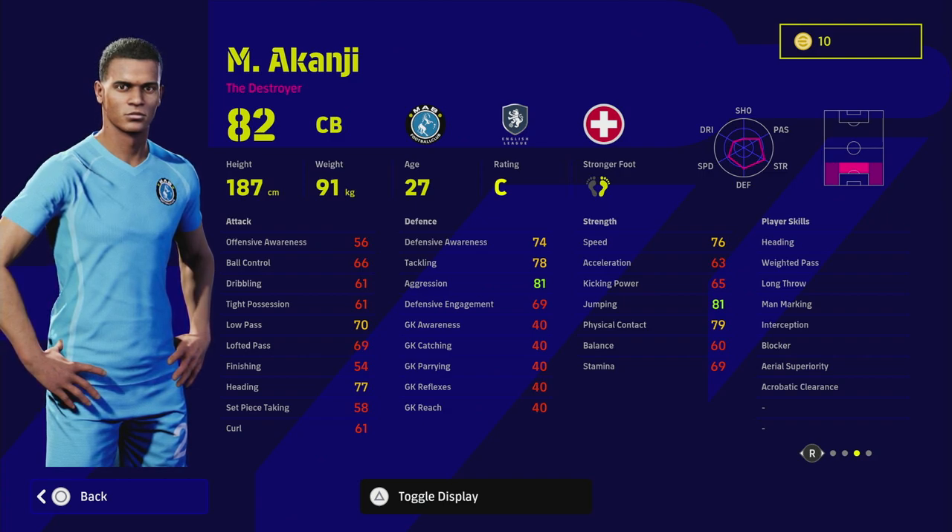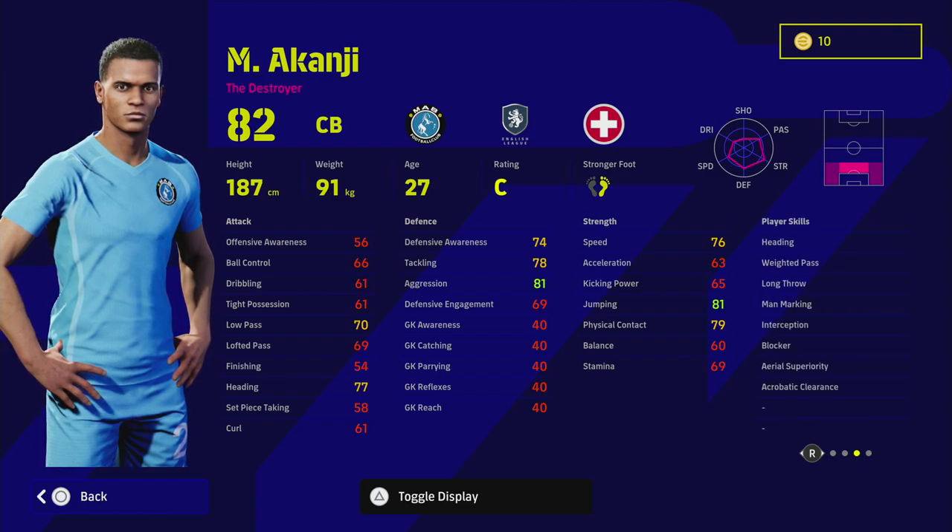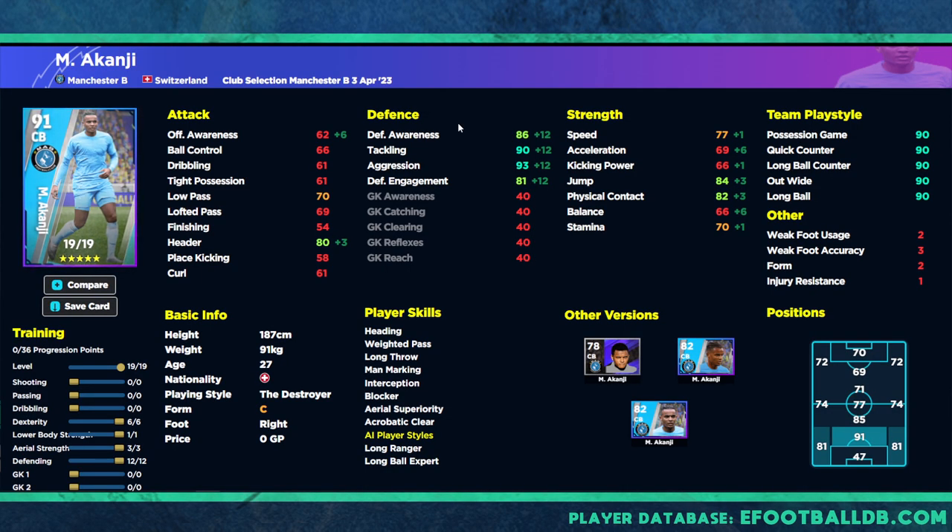Akanji is going to have Destroyer as a play style, so if you have a player you're used to playing with as a Destroyer, he'll handle very similarly. Looking at a maxed-out level version of him on eFootballDB, we're focusing on his defensive capabilities first. He's got good solid defense — we can get that up 12 points. We don't need to focus too much on speed or acceleration; I'd definitely focus on his aerial ability.